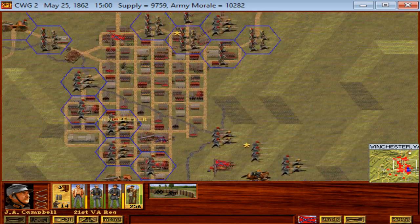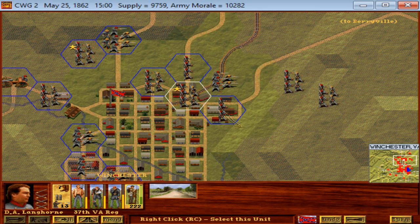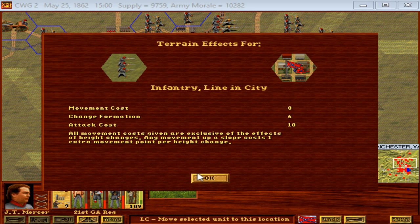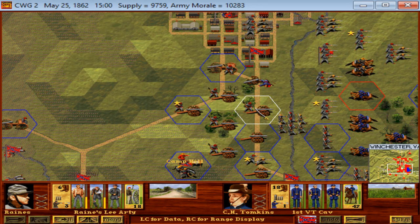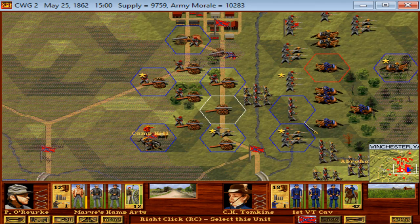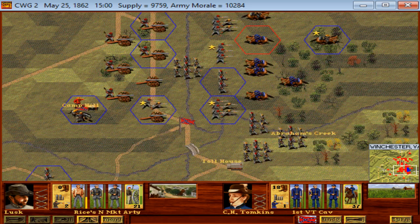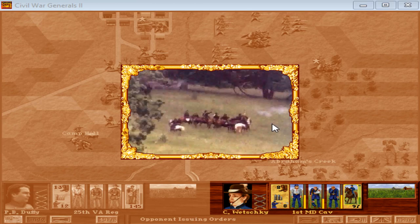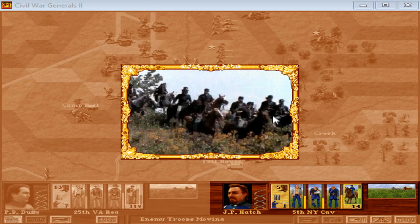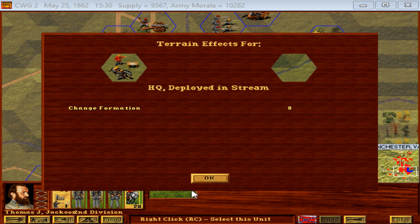I think all that's left is these troops down here. It's 1500 hours — there's not a ton of time left in the day, but there's a chance we could even pin them against the edge of the map and force them to surrender. Let's go ahead and hit this cavalry to make sure they can't effectively attack. So they do charge forward against column infantry — two attacks against it — and they sort of try to get themselves out of their scrape, but I don't think they do enough.